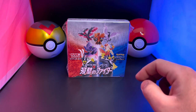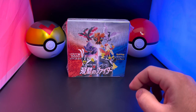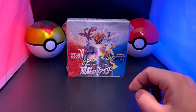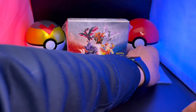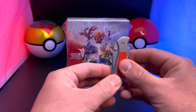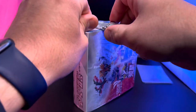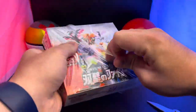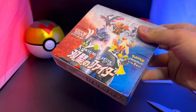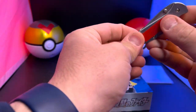We'll do a whole booster box of it and see what we can get. Of course we are looking for those alternate art V's — the Galarian Moltres and Galarian Zapdos, maybe a Galarian Slowking or the golden Snorlax that everyone seems to be looking for. Before we start, I need my trusty sleeves and my special knife. Here we go — 30 packs of Matchless Fighter!